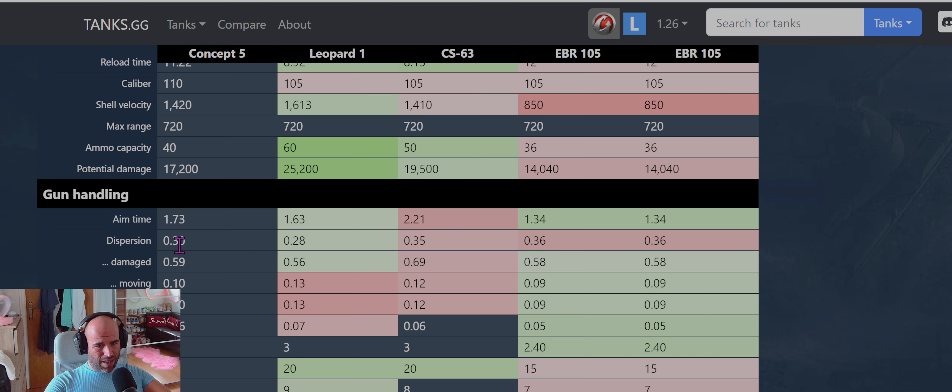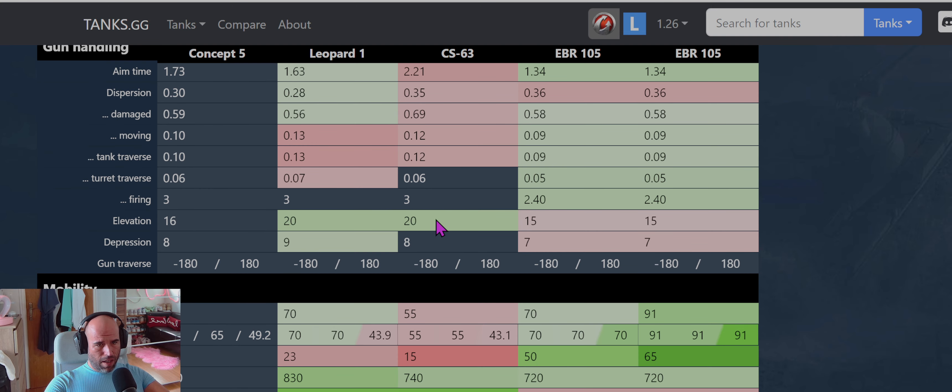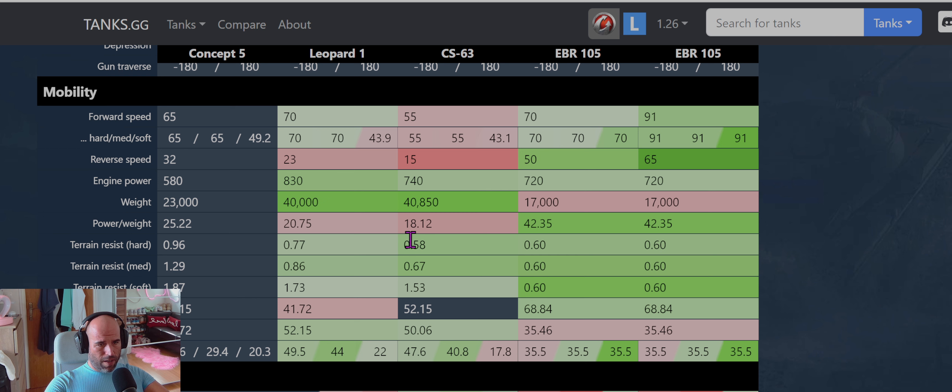Base dispersion is kind of average at 0.3, but Leopard has 0.28. The Concept 5 is basically only better than EBR in dispersion, so there's really no point playing Concept 5 when you have the epic EBR. Gun elevation is 16 degrees versus Leo and CS at 20. Gun depression is 8, Leo has 9, CS has 8. Forward speed is average between Leo and CS, but EBR reaches 70 to 91. Acceleration is better than Leopard and CS, but definitely not EBR.